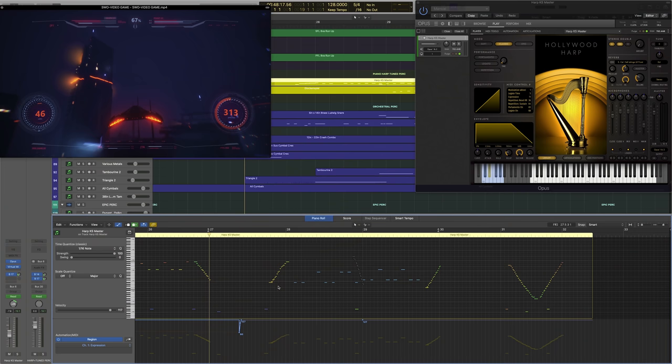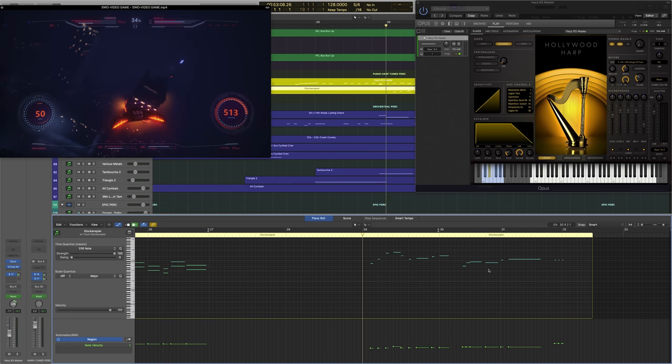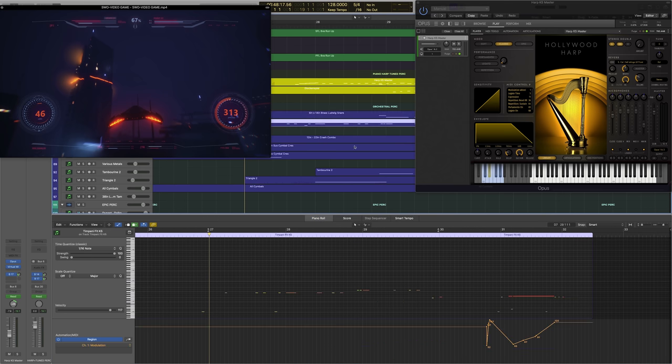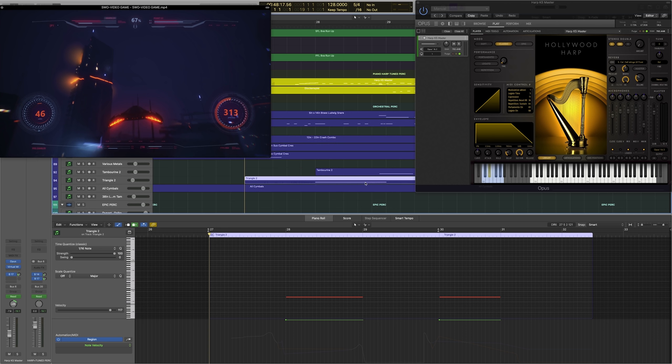The harp plays some glisses and fills a little space in the background for measures 28 and 29. The glockenspiel doubles both the French horns and the trumpets on their melody lines. The snare adds some rhythm at measure 29, and the timpani doubles the string basses and low brass. There are also some crashes and cymbal swells, and a sustain triangle adds to the sense of excitement at measures 28 and 30.